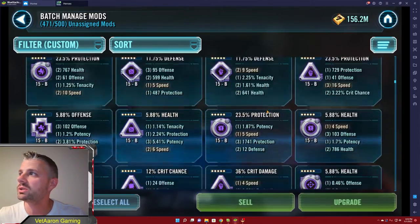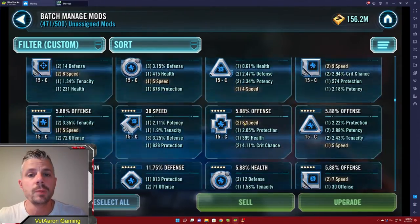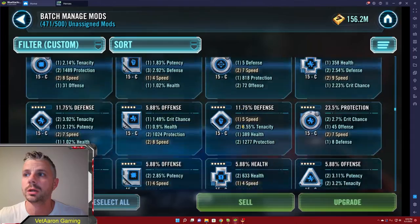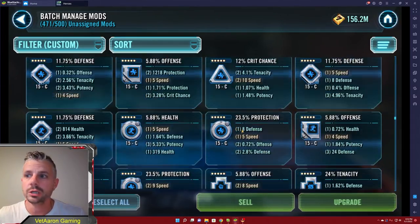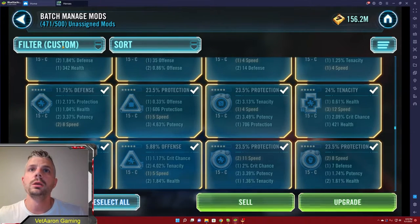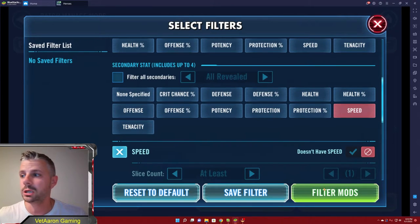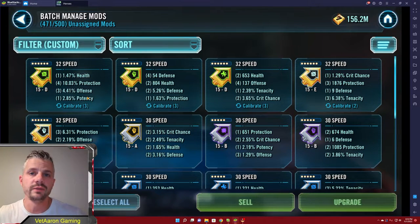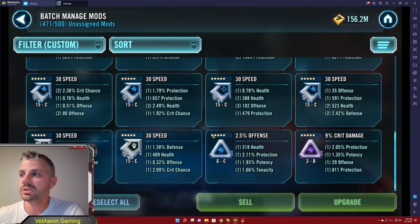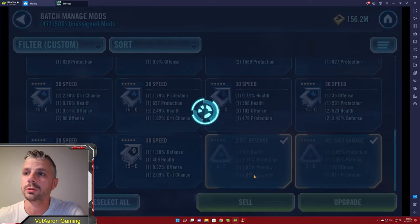Looking at unassigned mods, you can see that I have speed on the vast majority of them. The most important thing is that all four secondary stats are revealed. Once you have that, you can select all, filter by secondary stats, select 'no speed,' and filter the mods. Now I can scroll down and anything that is an arrow with speed just goes away. The only exception — if a mod doesn't have speed as a primary or a secondary, it gets sold. Don't need it.